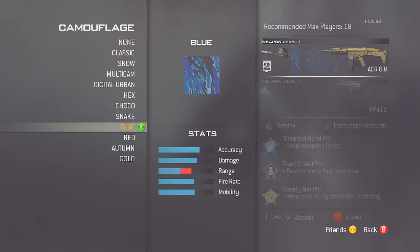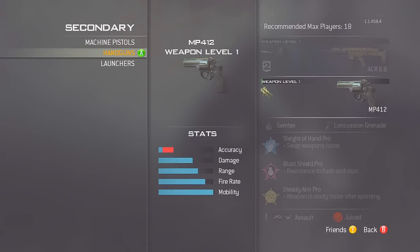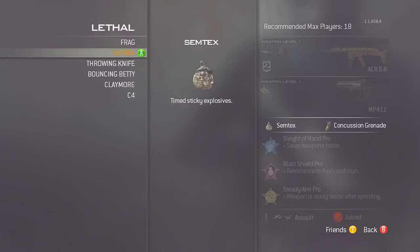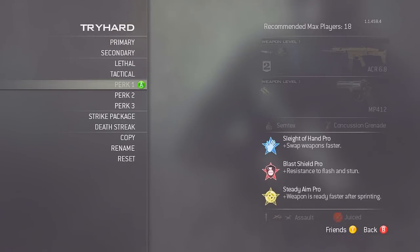I don't like any reticles, and blue camo of course. For the secondary it's the MP412 akimbo again — great because you can whip it out pretty fast, which is a huge benefit when you come up close to enemies. For the equipment it's semtex and a concussion. For the perks it's sleight of hand pro, blast shield pro, and steady aim pro. I use blast shield pro in an assault rifle class because I rush a lot up to their spawn — they can throw stuns, flashes, and grenades, but with blast shield I can stand there and they won't be able to kill me.